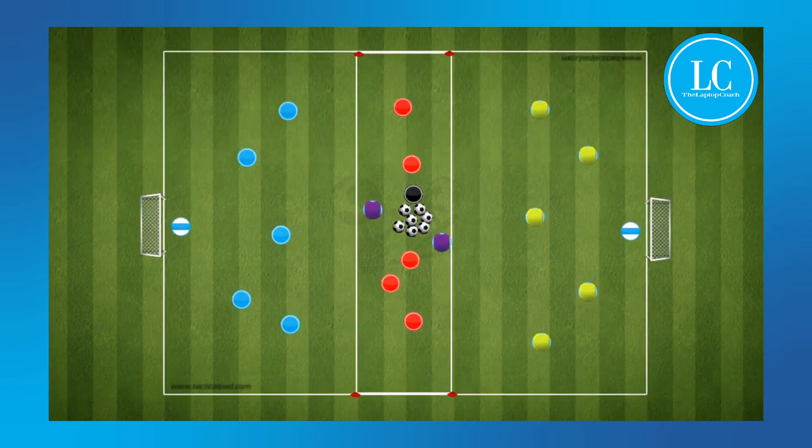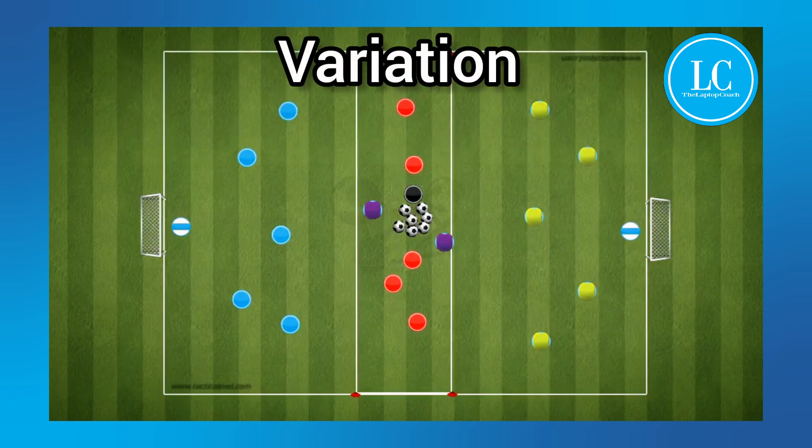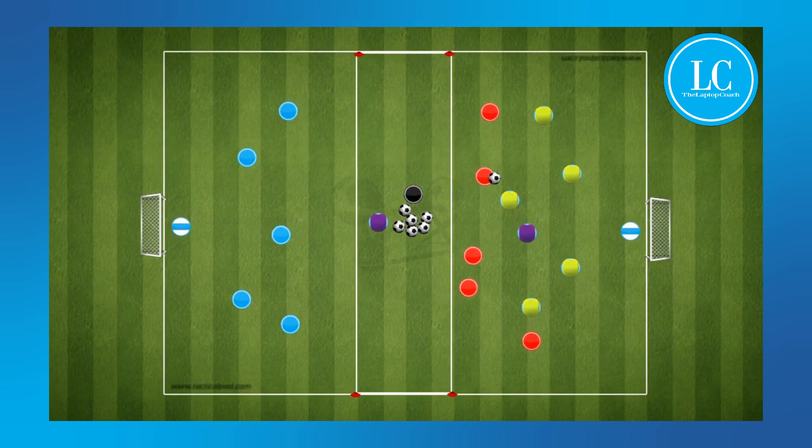A variation will include two neutral players. To transition, the team in possession must link with the neutral in the center.